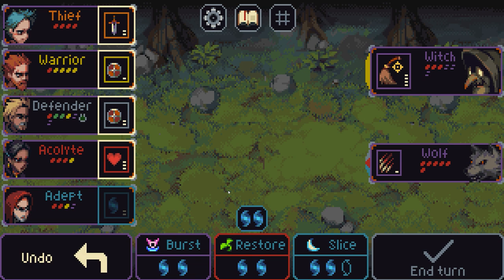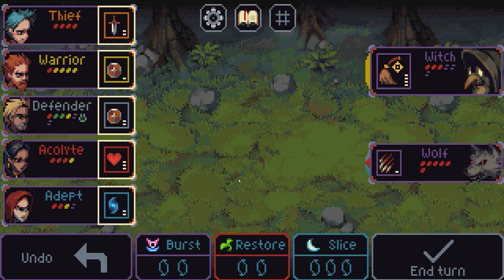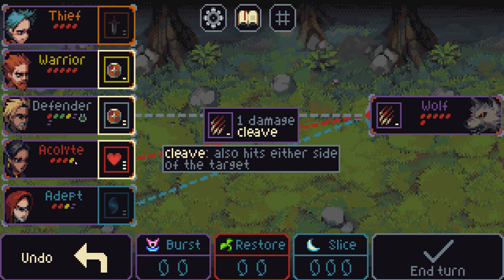On the adept we'll cast that, we'll get our mana, we're going to go for our attack on the witch — which is done. They're down to 1 health, which is a shame because I can't cause any more damage. I'm going to heal up the defender, put some defence on the warrior and defence on the adept. Actually, undo — I can press the undo button at the bottom as long as we haven't confirmed anything. I'm going to go with 2 damage on them, cast that and then go burst — which means that character is now gone, so the warrior doesn't have to defend themselves.